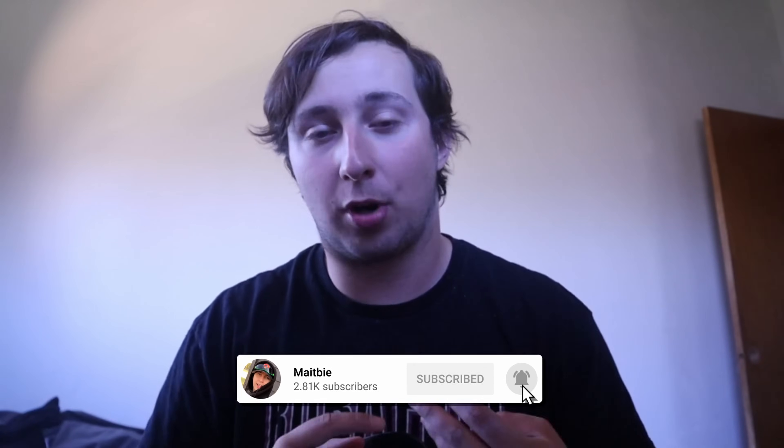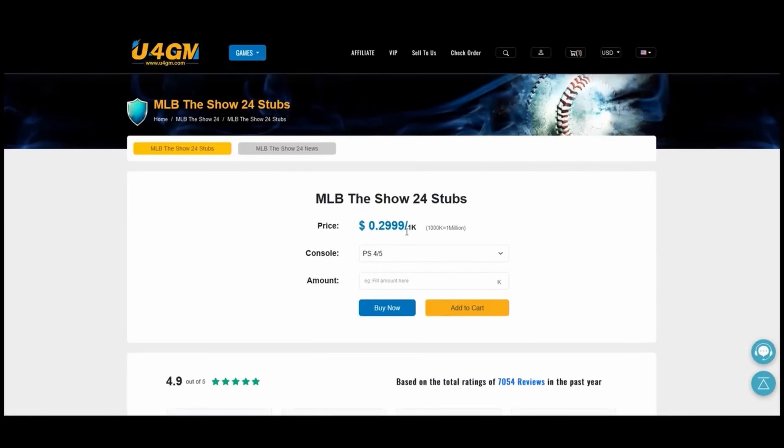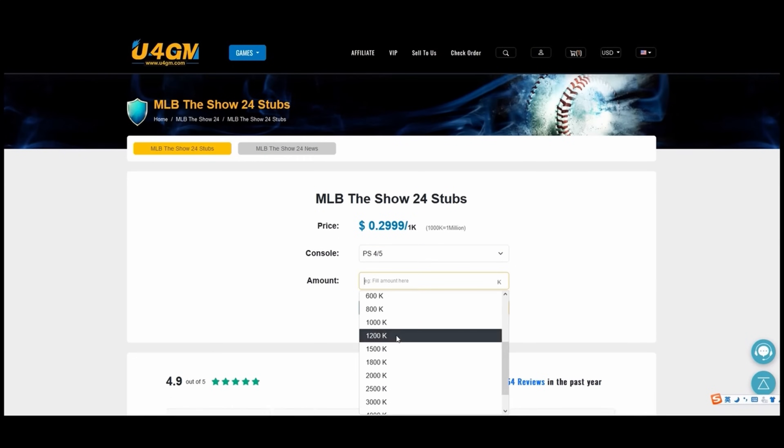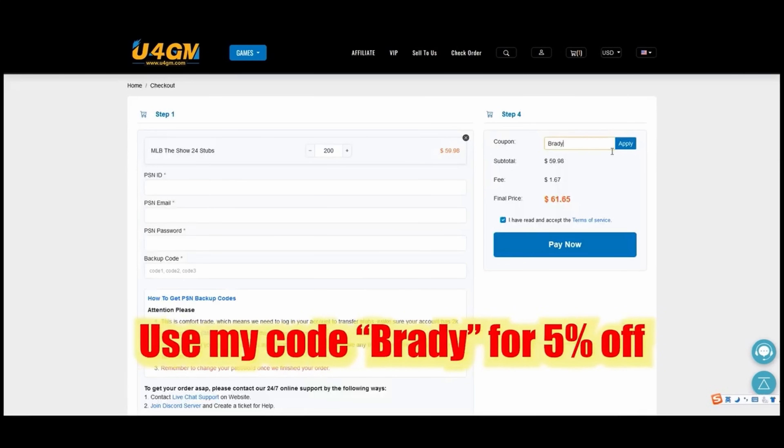Before we get into today's video and talk about how we're going to prepare, make sure you guys drop a like and a sub. Thanks to my video sponsor, U4GM — they're offering cheap MLB The Show 24 stubs with quick delivery. If you're interested, please click the link in the description and check out their services using my code BRADY for 5% off your purchase.